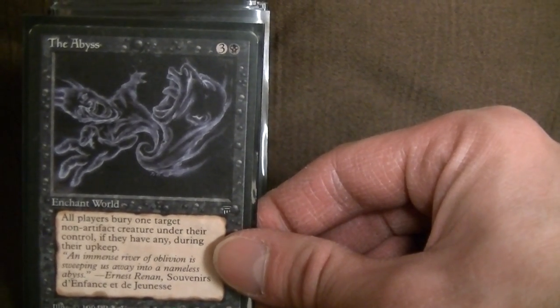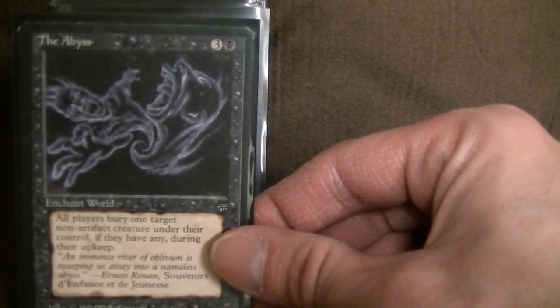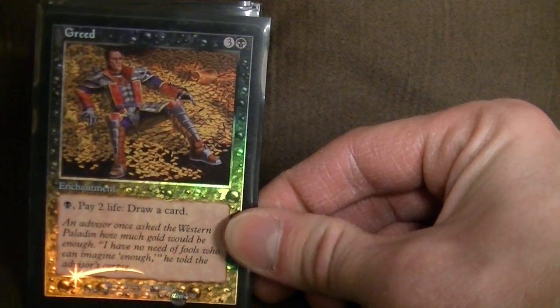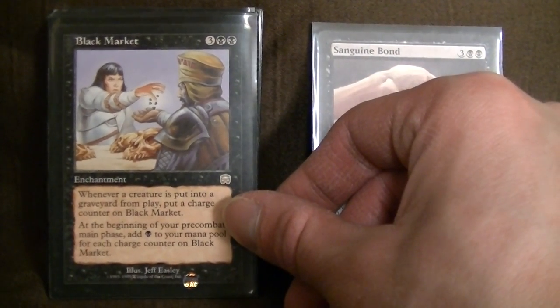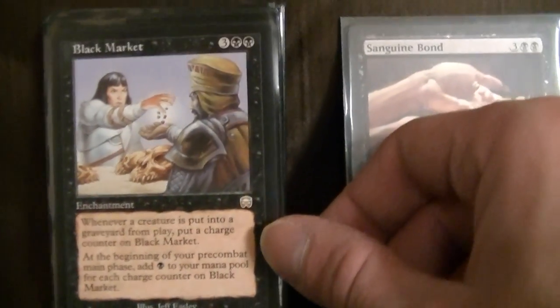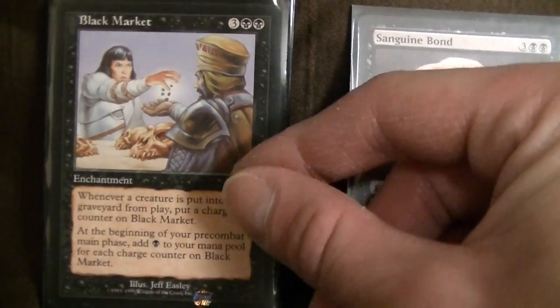The Abyss was errated — it does target now, so it's not as powerful as maybe the original wording suggests, but still a very good card. Greed — I'm not running Necropotence because of the Mindslaver thing, but pay two life, draw a card — it's pretty good still. Sanguine Bond — whenever you gain life, target opponent loses that much life, which is great for big X spells. Black Market — amazing card, especially with the wraths in this deck. Whenever a creature is put into a graveyard from play, put a charge counter on Black Market. In a huge multiplayer game, you'll be adding 5, 6, 10 mana each turn just from Black Market.